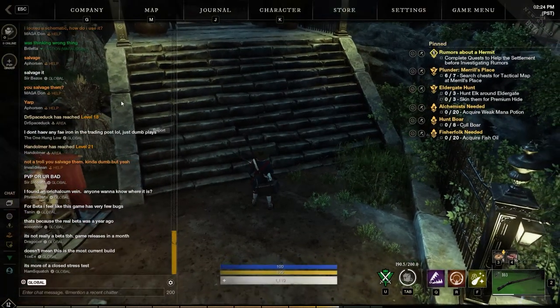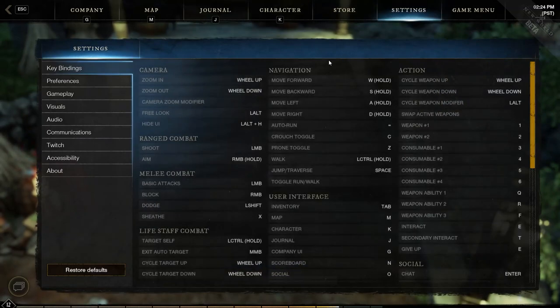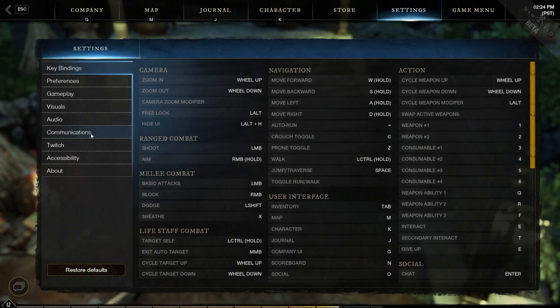First step, hit Escape on your keyboard. Then you're going to want to come up here to the top. Under Settings, you've got a few options, but the option you're looking for is under Communications.